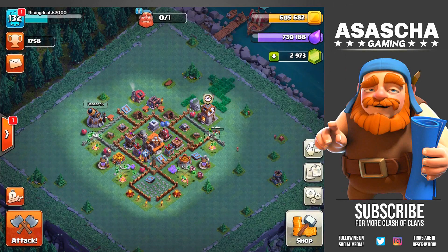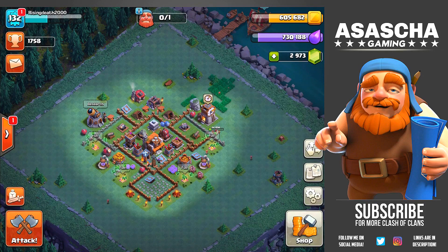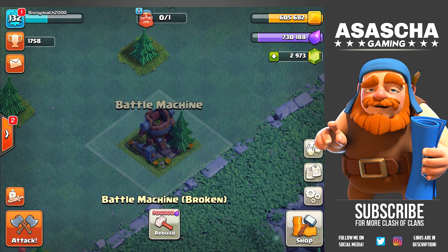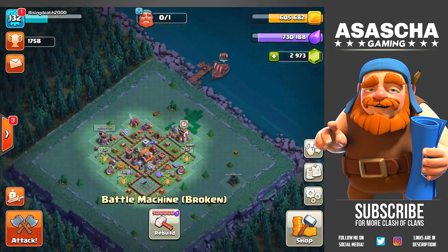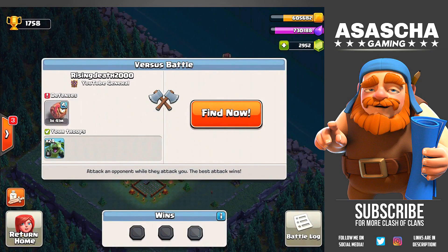Hello guys and welcome to today's episode where we are back on the Builder Base. What we're going to be doing is we are actually going to try and unlock the Battle Machine. To accomplish that, we're gonna have to gem up the time right here because I have already been getting the entire loot for the three wins, so I have to gem that up for 21 gems, which is obviously fine. Before we get ourselves into a couple of attacks, I want to mention something.